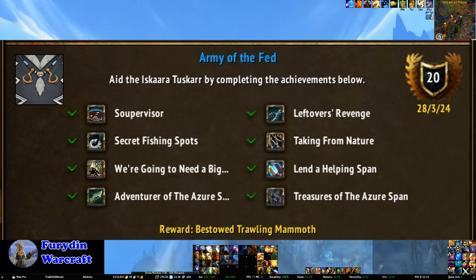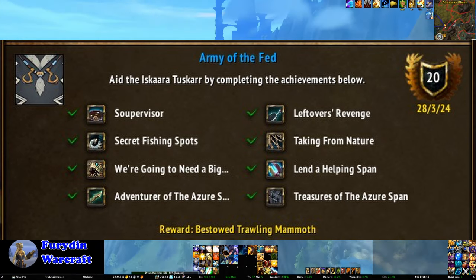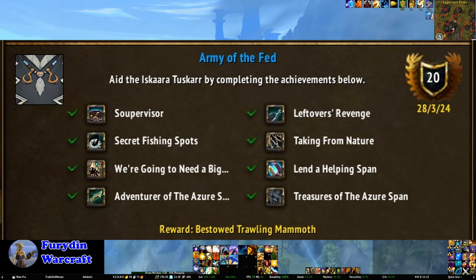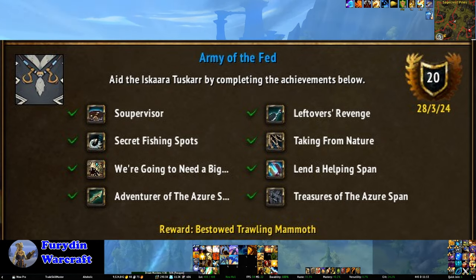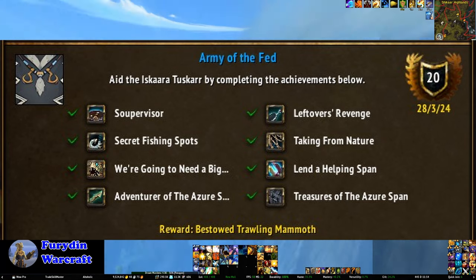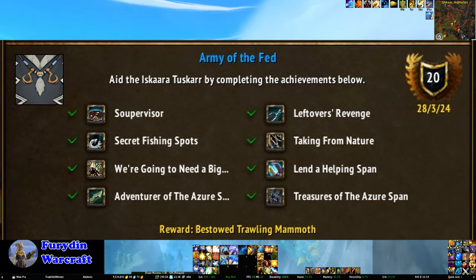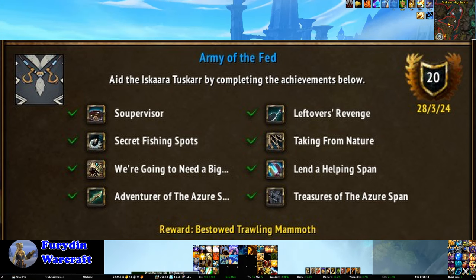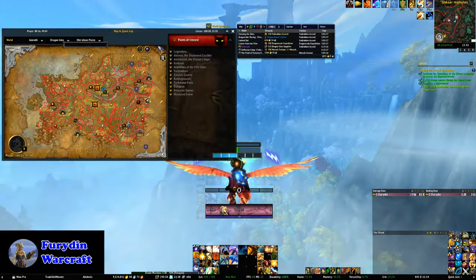If you're not in a massive rush, I recommend just doing those world quests when they're up and you'll eventually get it. If you want to farm it, the best place is the fishing point in the Zaralek Caverns. Lending a Helping Span requires doing a bunch of the one-off quests in the Azure Span — I'll put a full list on screen. And of course you also have to kill your usual 10 rares and get all the treasures.